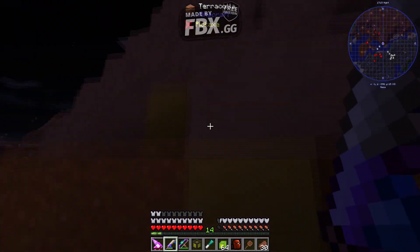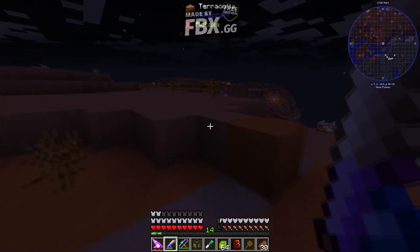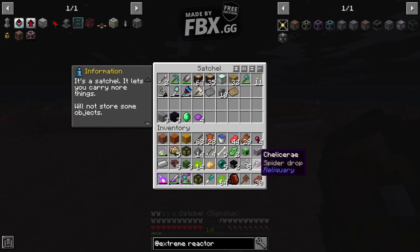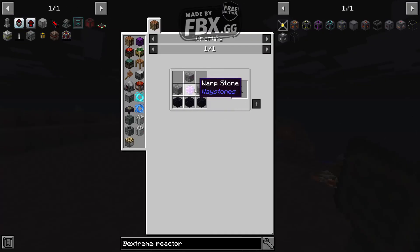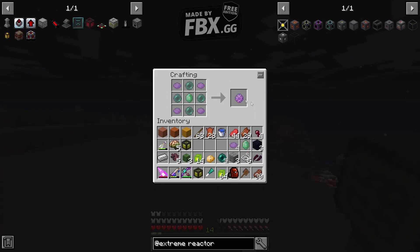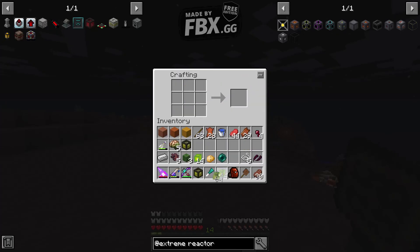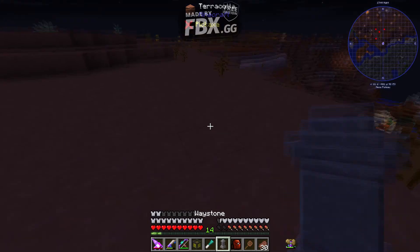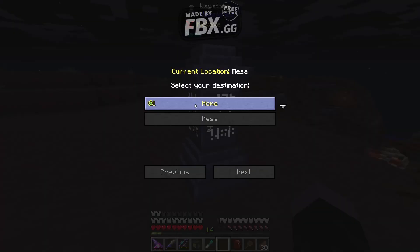So I've got enough pearls now. I'm going to get up here to the very top, and I have everything else that I need. Waystone — you need this Warp Stone, which is just Purple Dye, Ender Pearl, and Emerald. And then for the other structure it's just Stone Bricks and Obsidian. We got our Waystone. Let's name it Mesa.